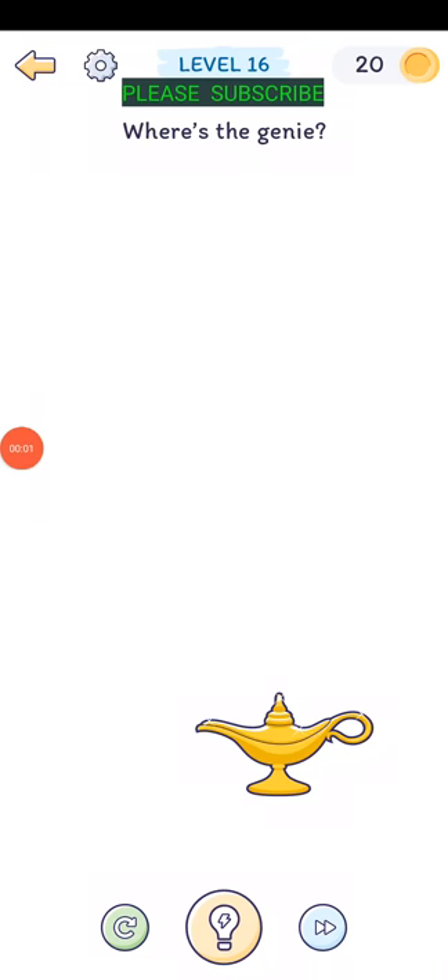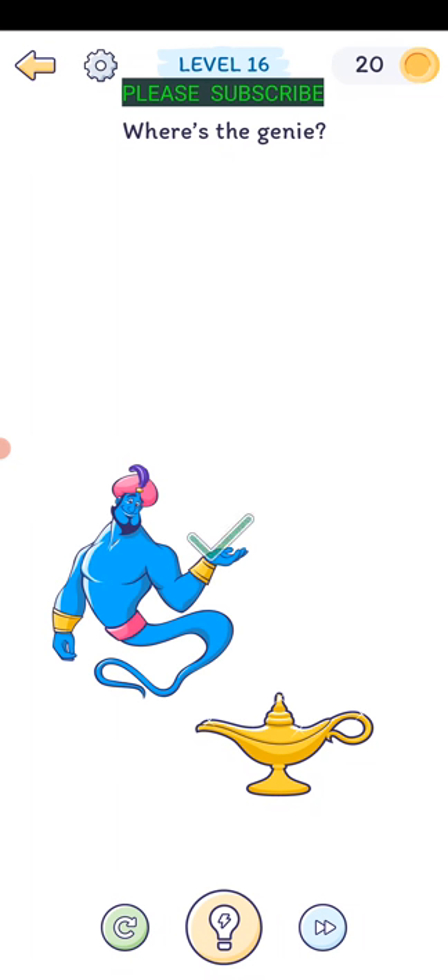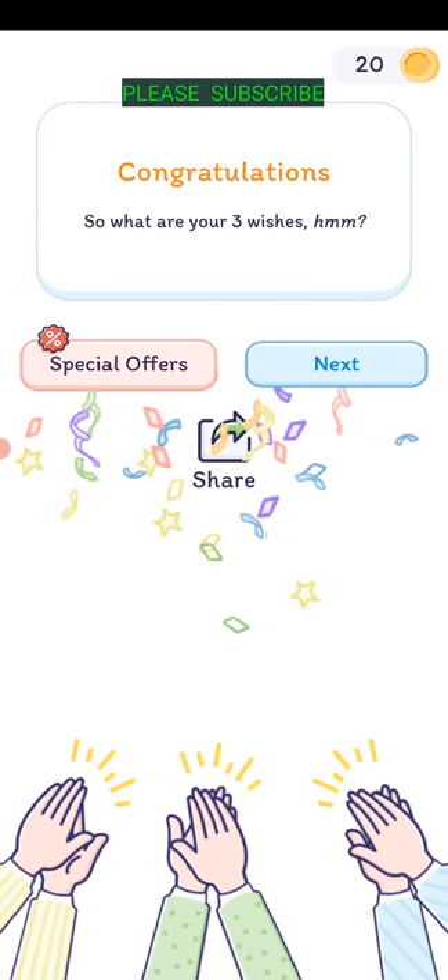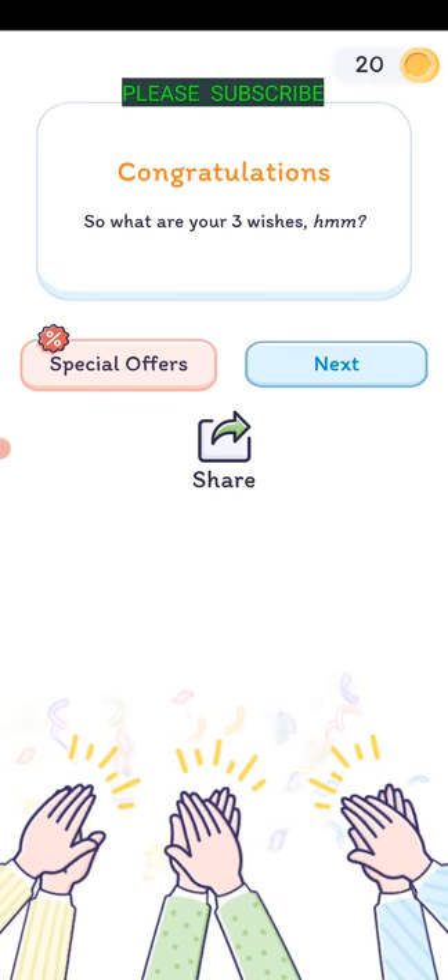Level sixteen: where's the genie? Just rub back and forth with your finger on the lamp and the genie appears. What are your three wishes?